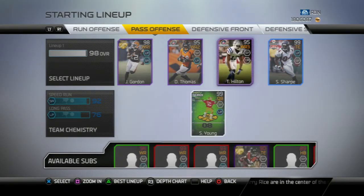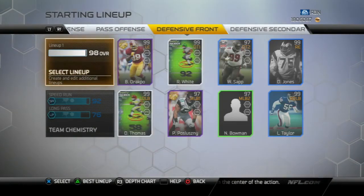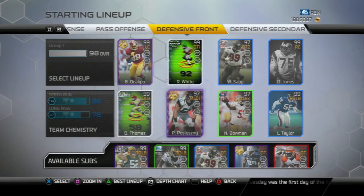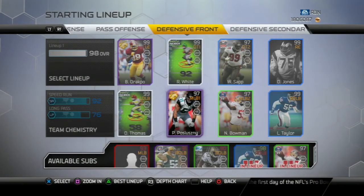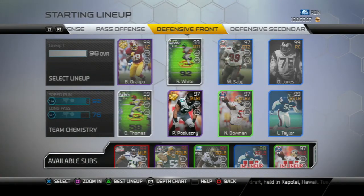Steve Young. I'm not sure if I had that T.Y. Hilton yet, but now I have that. On to the defensive front — I'm pretty sure this is the same thing. I don't remember if I had that Brian Orakpo or not in my last video, but I have that now. And this Paul Posluszny — I'm not sure if I had that. But now my defense is a little bit better if I didn't have those two.